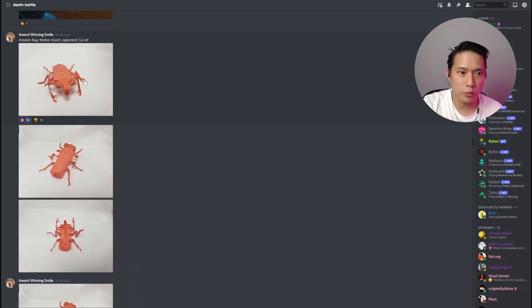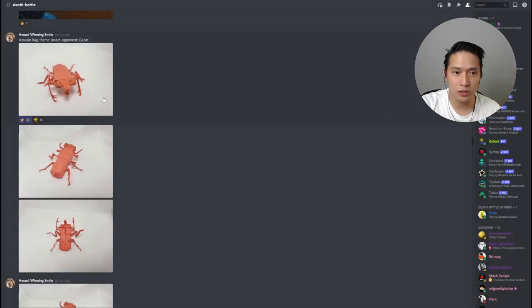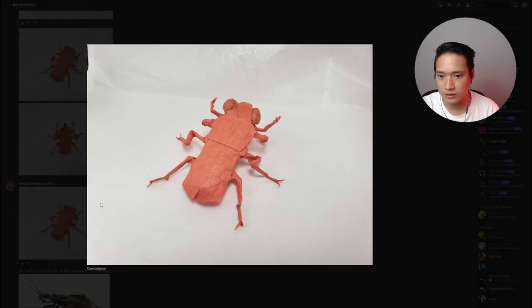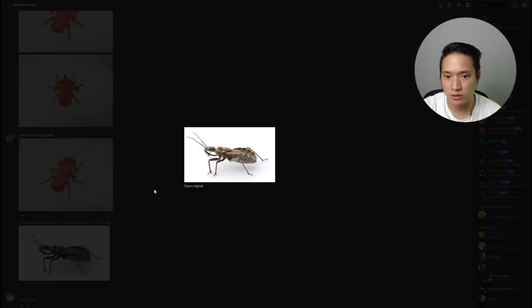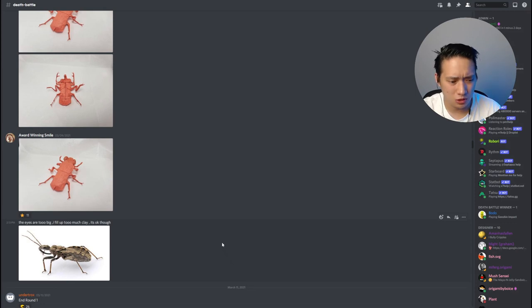Here is another round one battle with the theme insect — an assassin bug designed by World-winning Smile. This is the submission against the chimera that Carrot made. This is a much more traditional take on insect because it's an actual real-life insect, and it is executed very well. They even posted a picture of the real assassin bug for comparison. Super, super cool.